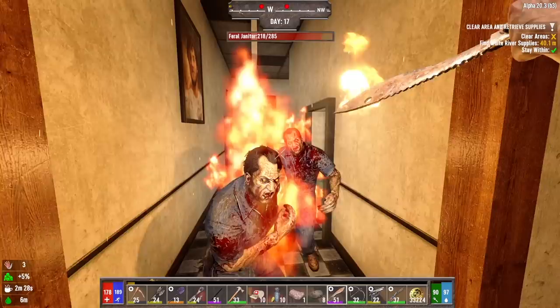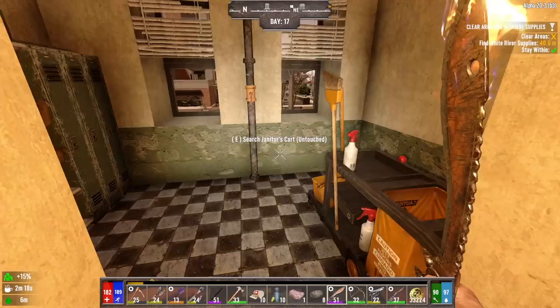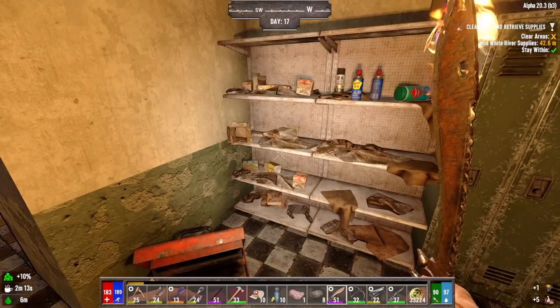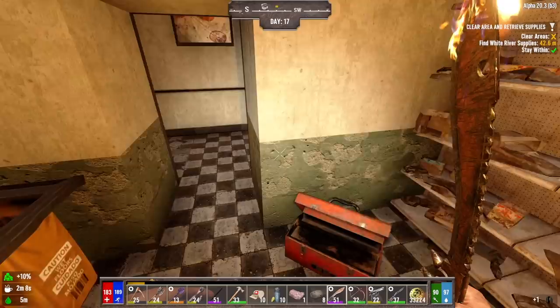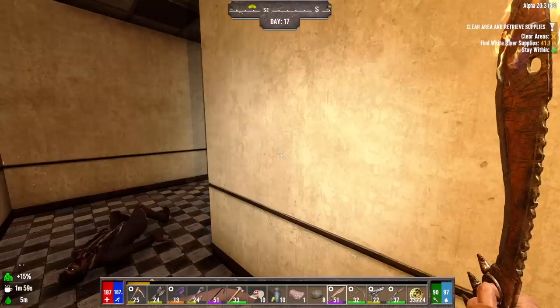We're still in the portion of the building that is upright, obviously. It's going to be pretty trippy when we get into the portion that's tilted over on its side. I don't need those goth pants. This stuff we should search though. Nail gun - that's nice. Puffy coat. I don't know if we have a puffy coat, so I'm going to take it. Even though I do like the college jacket best because of the movement speed.